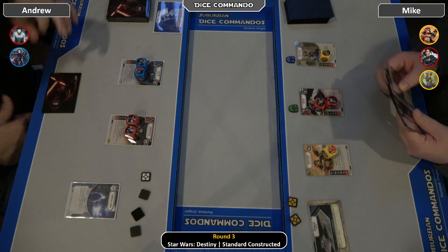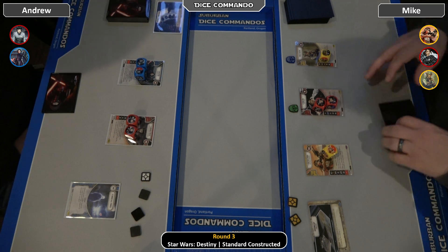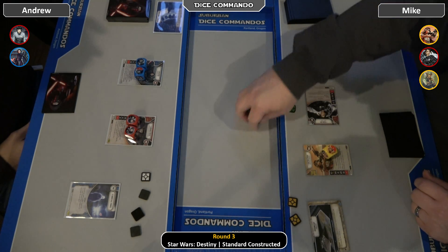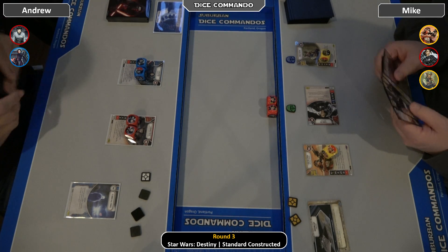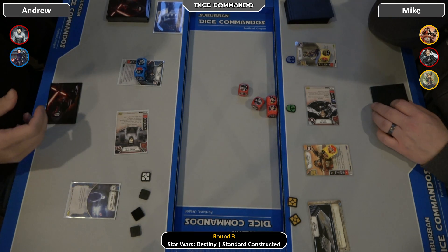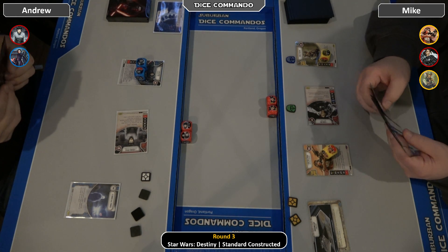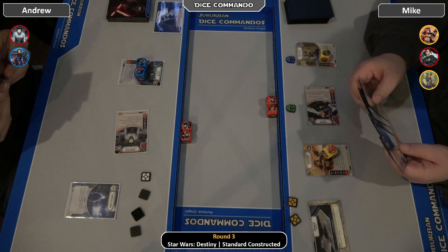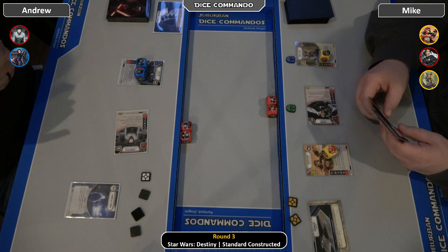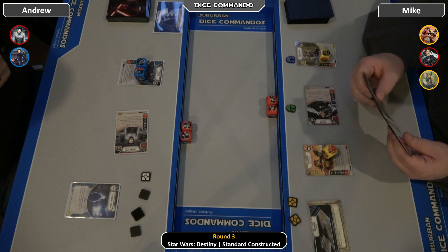Andrew opens with the Binds — it's a good start. Mike opens with Sienna and gets a strong roll. Last game he opened with double money, so that's what you get. Andrew has a significantly stronger roll with a Price Special and a Price 2. The docking bay has not been flipped over, but we are playing on the Throne Room.